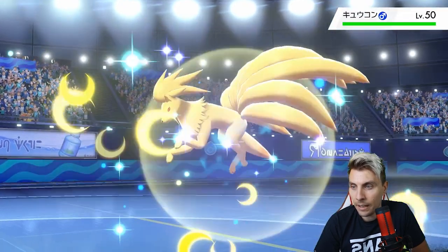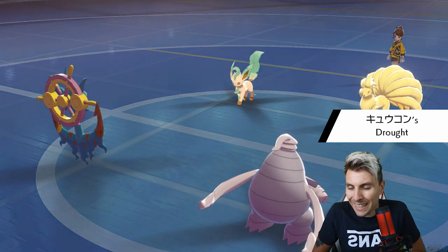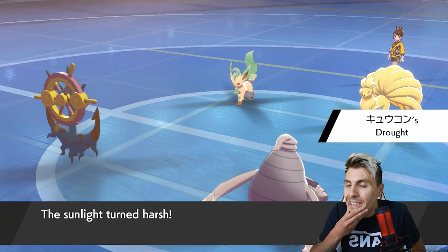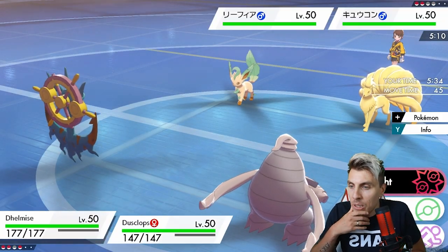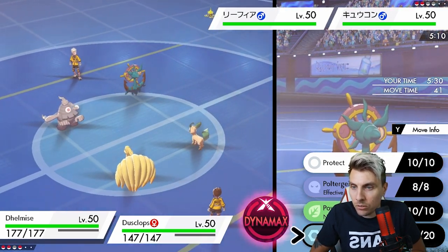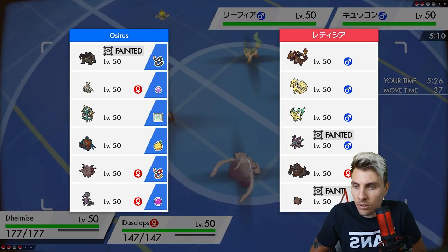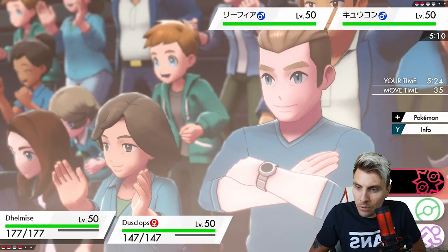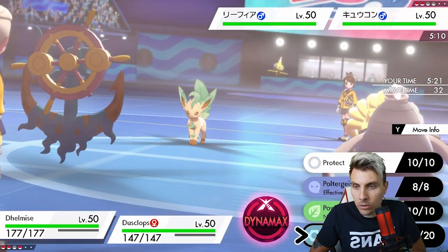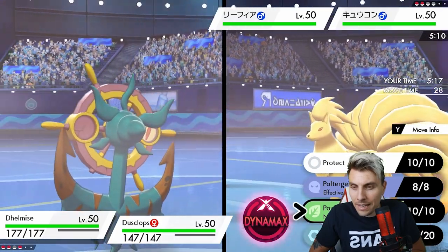Ninetales and Leafeon come out. Is this a sash on Ninetales? I don't think so - I think Riperior probably has the sash; it makes more sense. Ninetales probably has a Wide Lens just because it tends to carry Hypnosis. The nice thing is that Leafeon doesn't get any fire type attacks that I'm aware of, so we shouldn't be under too much threat from it.